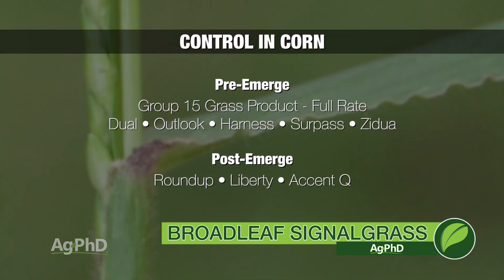Post-emerge in corn, you've got Roundup and Liberty in those specific crops. Otherwise, ACCENT in conventional corn. Just make sure that Broadleaf Signalgrass is small when you try to kill it. The big thing is to get a pre-emerge herbicide out to control Broadleaf Signalgrass, because crop canopy is your friend and the best thing to keep this weed out of your fields.